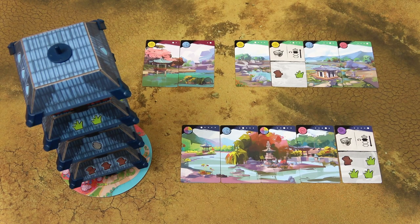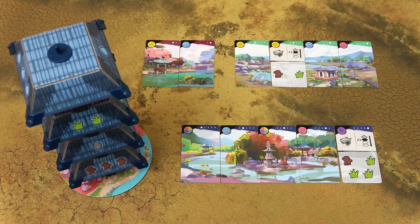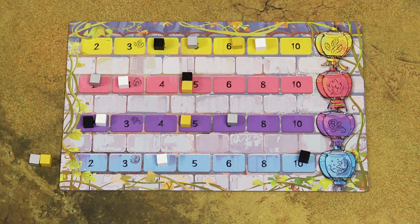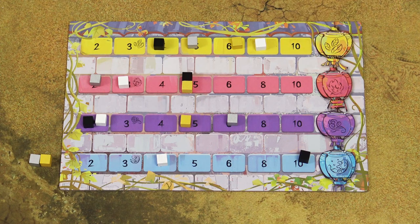In Four Gardens, players use cards to build a beautiful garden around the mystical pagoda. They do that to please the gods. The favour of each god is indicated by the position of the markers on the scoring tracks, and at the end of the game, the player with the most favour becomes the new ruler of the kingdom.